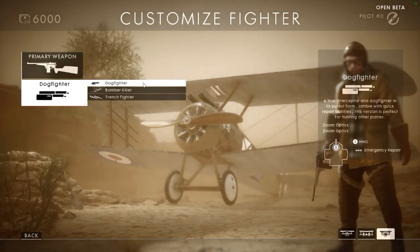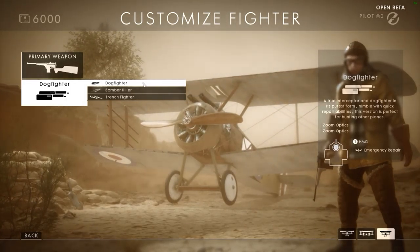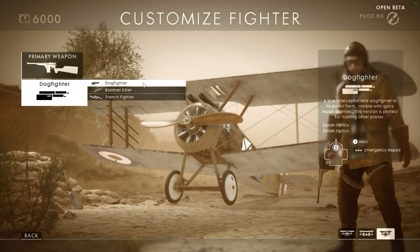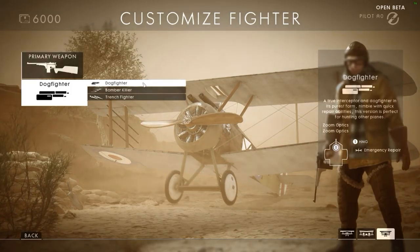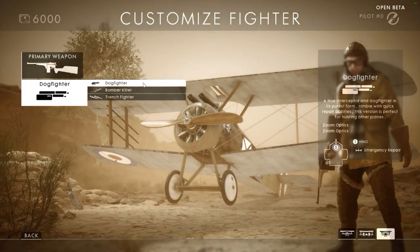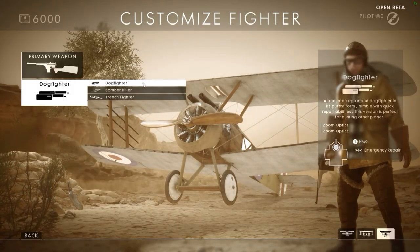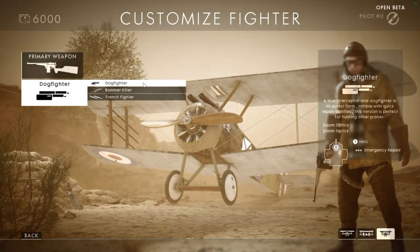The dogfight loadout is also equipped with emergency repair. When you press 3, with default key bindings, you gain about 30 health immediately, plus repairing damaged wings in the process. This helps in a dogfight or for quick recovery while AA is shooting at you. I recommend always being ready to press the emergency repair tool when facing AA or in a dogfight. If an enemy plane is behind me, I always keep one finger ready for emergency repair — this saves me a lot.